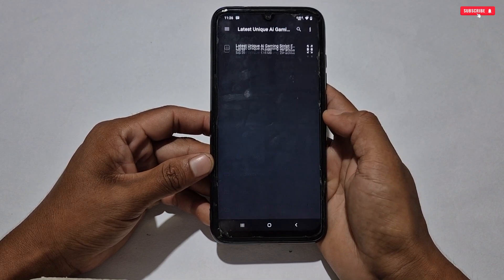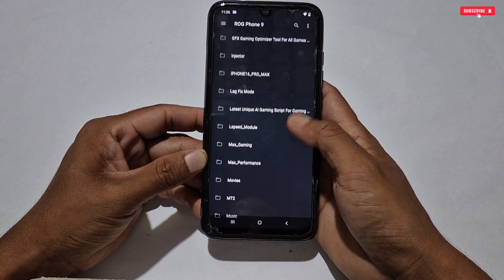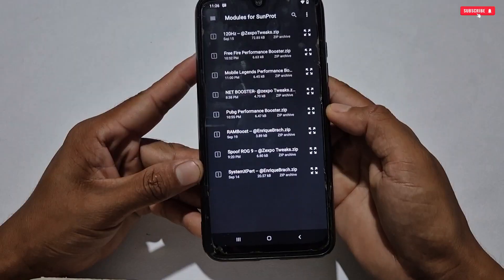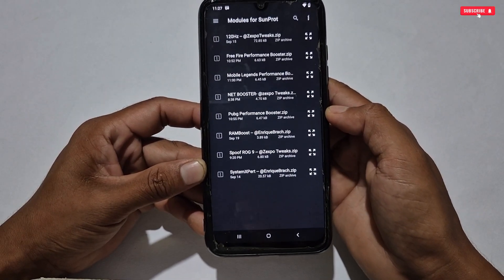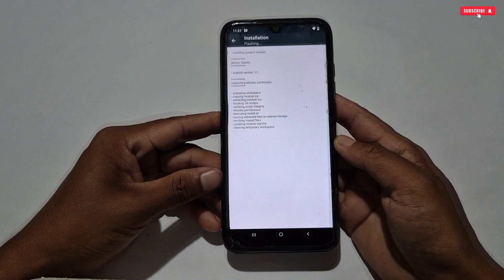After locating the correct folder, you can see all the available modules you can use on your phone to improve your gaming performance. Tap on any module you want to flash — the flashing process will start automatically. Some modules will flash within a second and some will take a few more seconds, so wait patiently and do not touch any button while flashing.